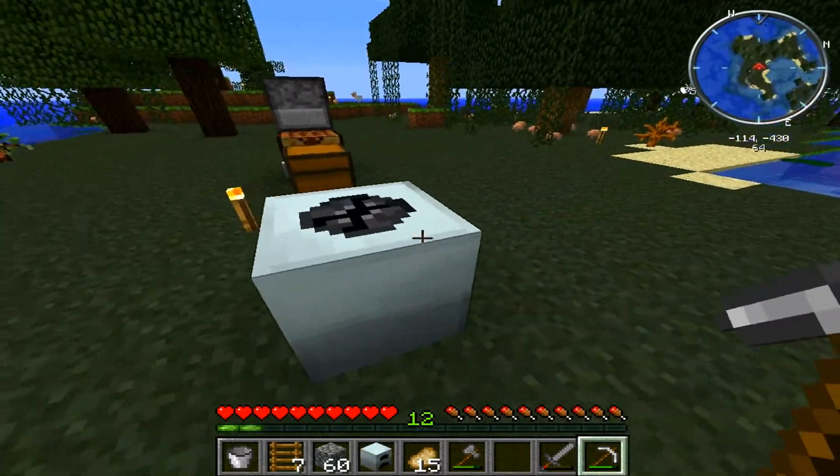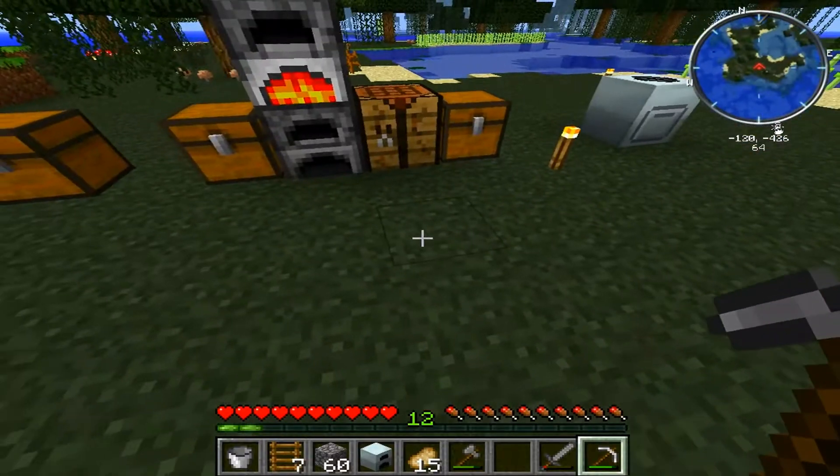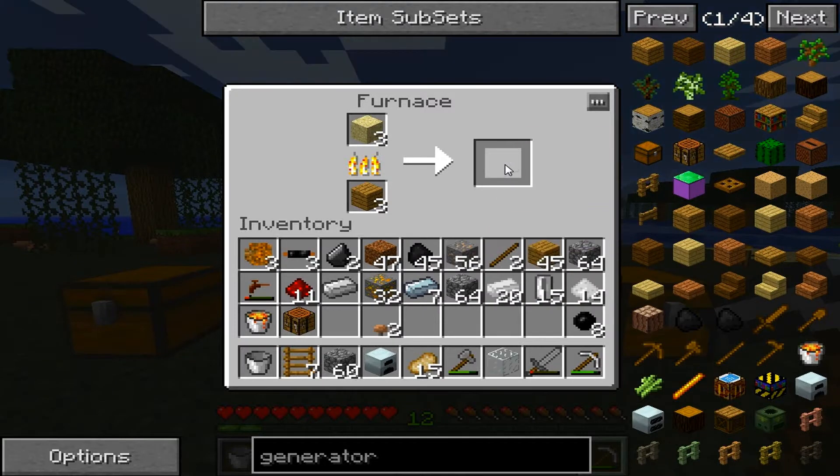Hopefully this will work. So we have empty cells — empty cells, sand, and a generator. So it's going to let the sand smelt down.